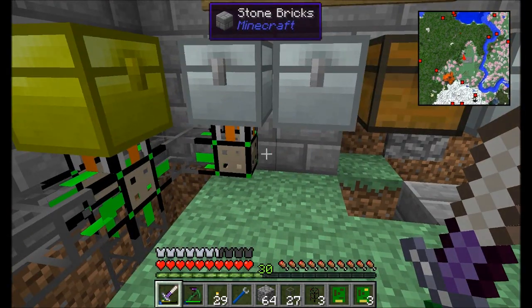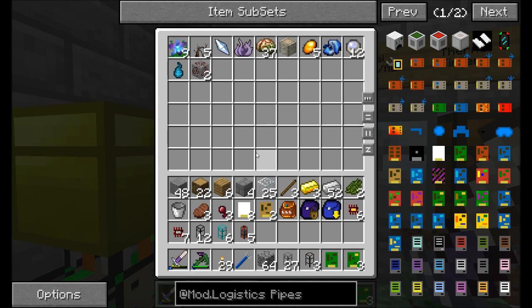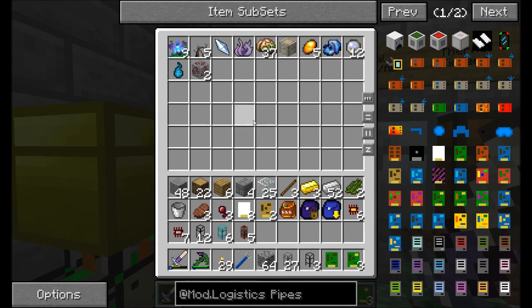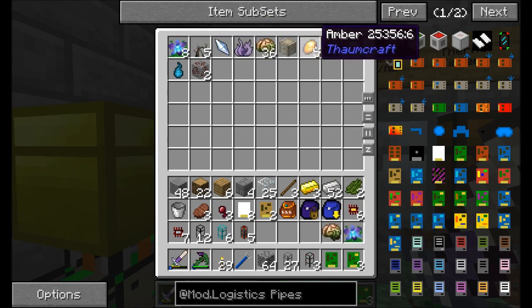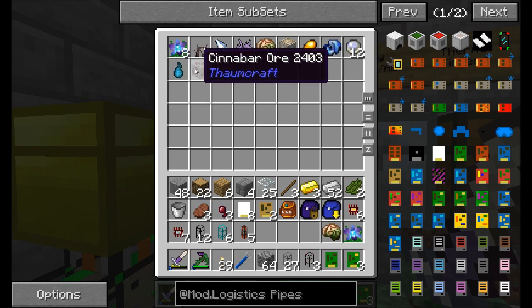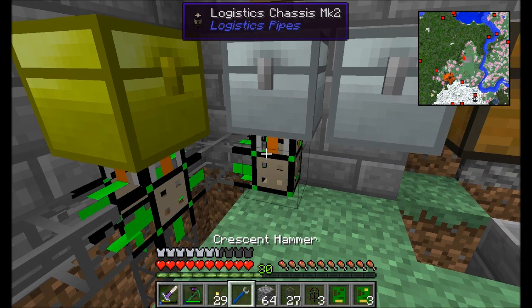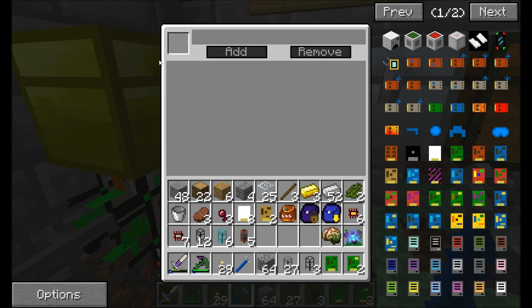Now we've got a default route set up. The next thing we want to do is make sure that certain types of items from certain mods can land in this chest. So what we're going to set up here is a mod-based item sink module. We're going to get the blue orchid from Ars Magica, and this guy is Ars Magica, and this is Thaumcraft. So Thaumcraft and Ars Magica stuff is going to route here by default.